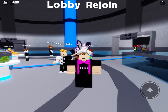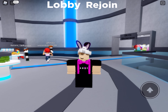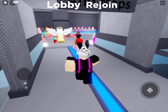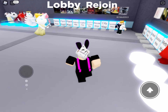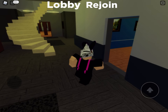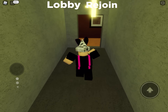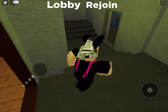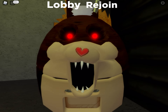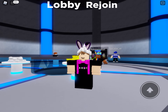There's one more badge that doesn't give you a morph but does give you a badge, and it's a reference to a horror game called Tattletale. Go to Morphs and Maps and teleport to the Gallery map. Follow where I go — come over here, and by this blue car you'll see the Tattletale. When you walk up to him you'll get the badge and a jump scare from him, just like that.